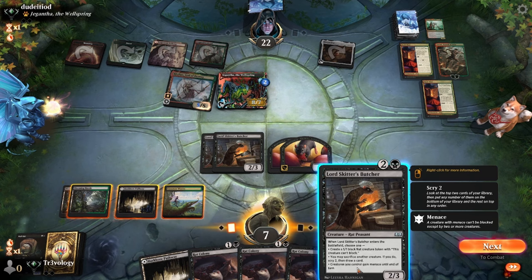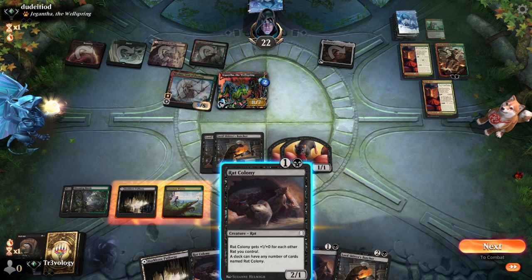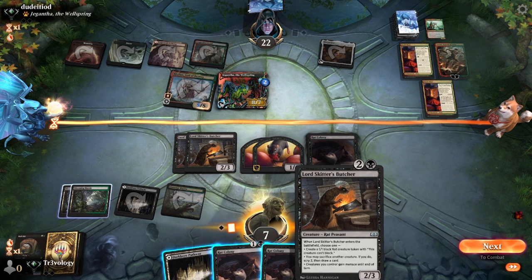One of them is like a huge block here. Skitter's Butcher provides a win condition if they don't make any good attacks — they're at 22. If you think about it: seven, eight — we just jump-block these. We're definitely going to play one of these. What do we do with the other one? We give the scry-draw here, but I don't think we're going to get too much time.